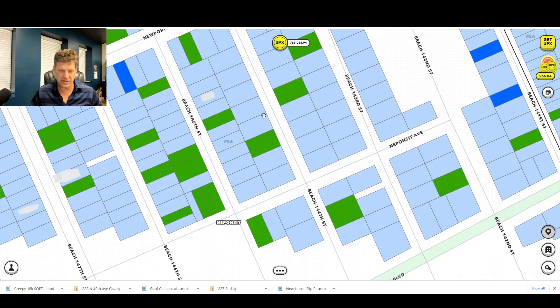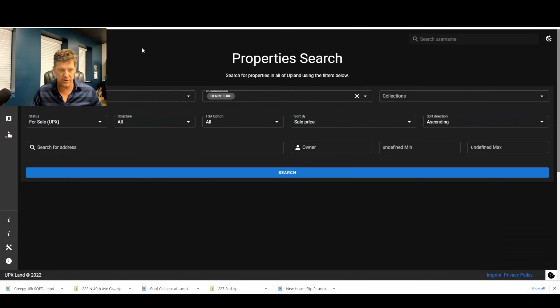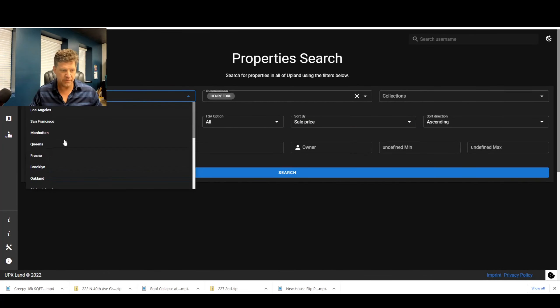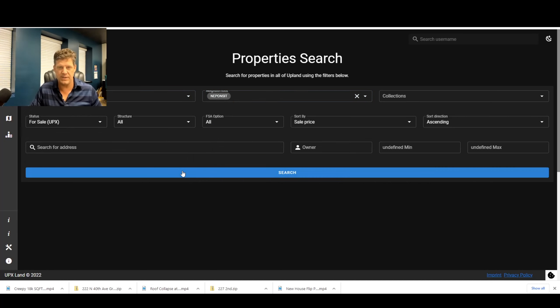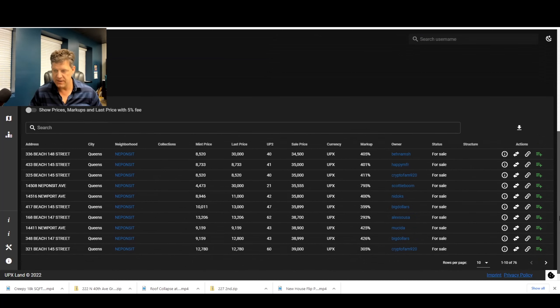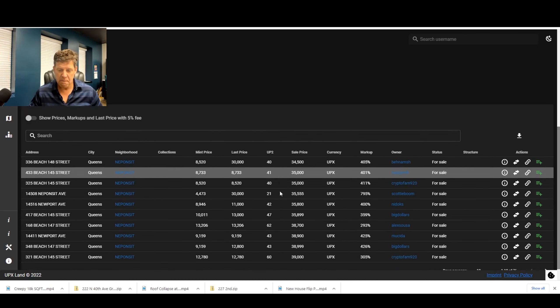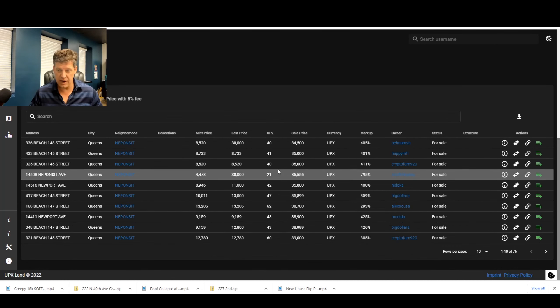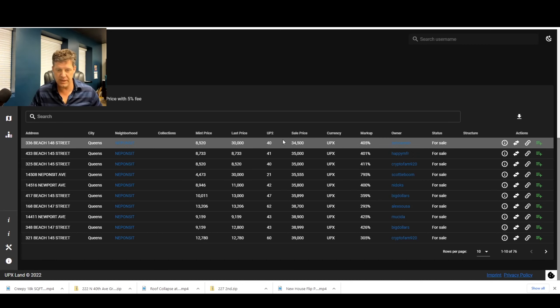I talked about making offers on properties — we've done that on a few of them, got them accepted, and we can see what prices are doing. When you start a node, you can often see the prices increase and the floor rise with increased demand. We picked Neponset because it was a small node and didn't have that many properties for sale. Right now there are 76 for sale and the floor is about 34,500. The floor was around 27 when I started — it got up to like 47 for a while then dropped back down. When prices stay low it gives more people an opportunity to jump in and buy.